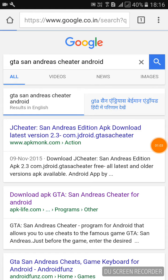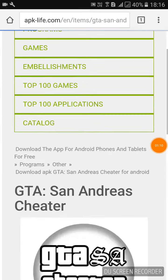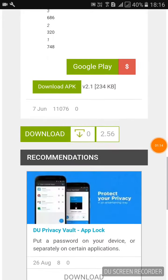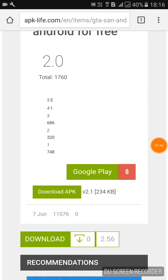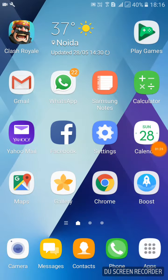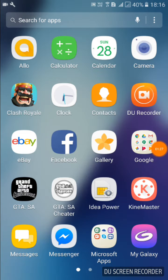That's apk-live.com — the link will be in the description for you guys to go and directly download it. This is the website and we have to scroll down where we see the Google Play icon and dollar sign, and below that there's a 'Download APK' button. I've already downloaded it so I don't need to do that.